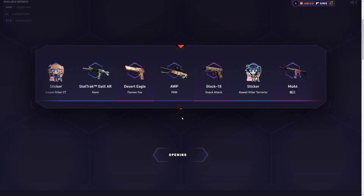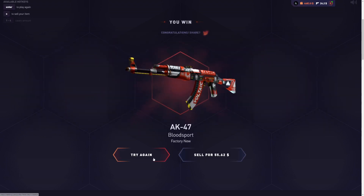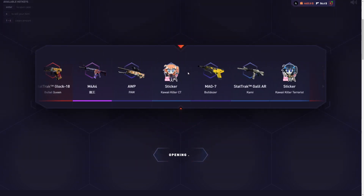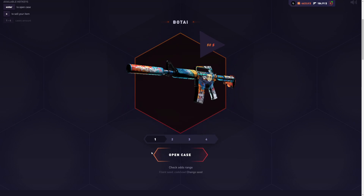We get the same skin again, which means we're down $100 now. Not good, but four times the charm. That's $55 — a little bit of profit. I saw the butterfly knife marble fade; wish we got that one instead. $128 — we double up right there. So back up to basically break even now.